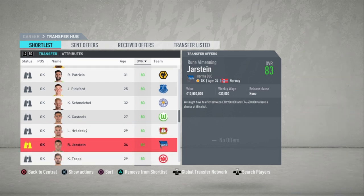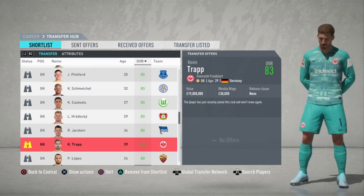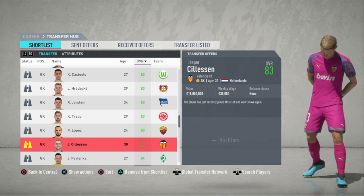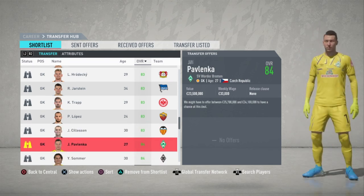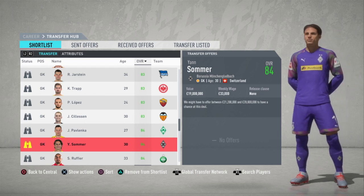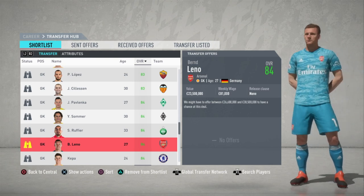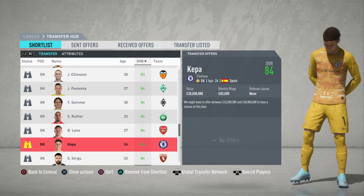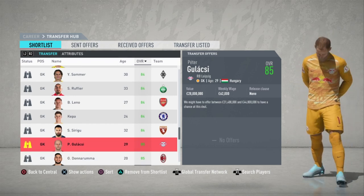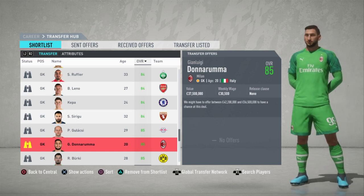Cohen Castles, Lucas Hradecky, Rune Alaín Jarstein, Kevin Trapp from Eintracht Frankfurt, Pau Lopez — also young — Kasper Silissen, Jiri Pavlenka, Jan Sommer, Stefan Ruffier, Bernd Leno the Arsenal goalkeeper, Kepa over at Chelsea, Salvatore Sirigu former PSG keeper, Peter Gulacsi, and the youngest keeper on the list — 20-year-old Gianluigi Donnarumma at Milan.